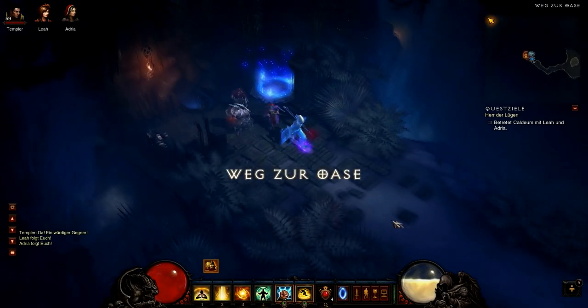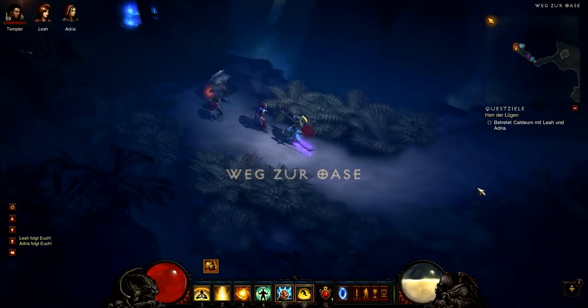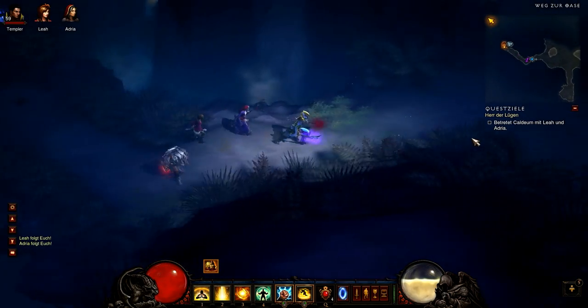Step 3 contains the Liquid Rainbow. It can be found in the Mysterious Cave and for that you need to find Seven the Alchemist. He can be found in the Dahlgur Oasis.